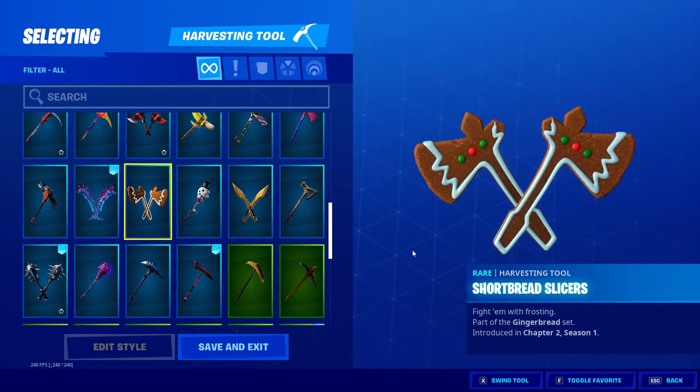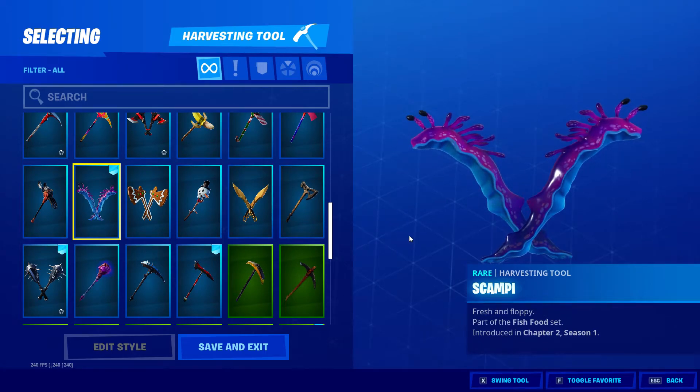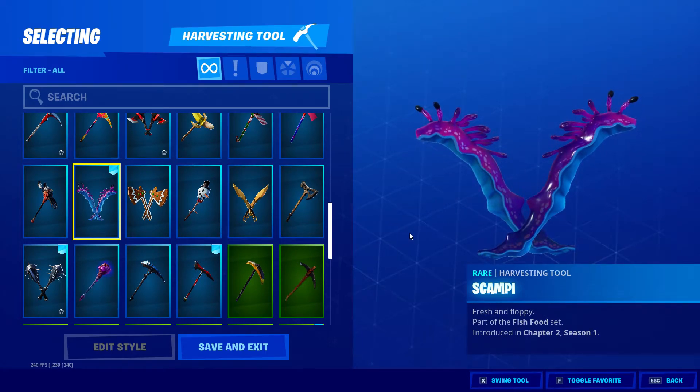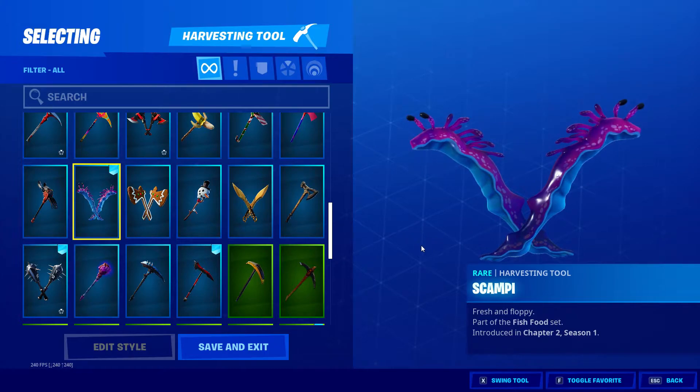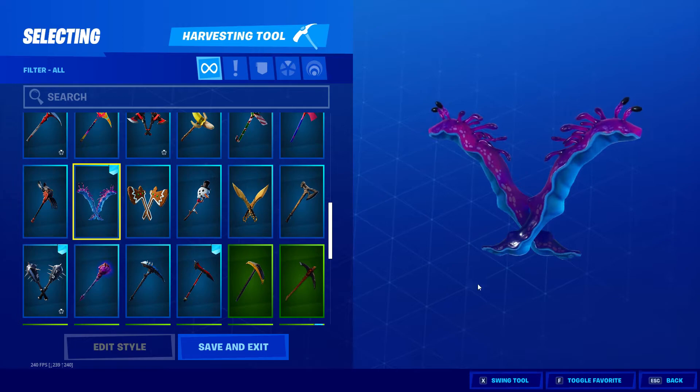This was Shortbread Slices — not quite a good sound. This is part of the Jelly set, they call it the Fish Food set, Chapter 2 Season 1. Quite nice because they move around like jelly.